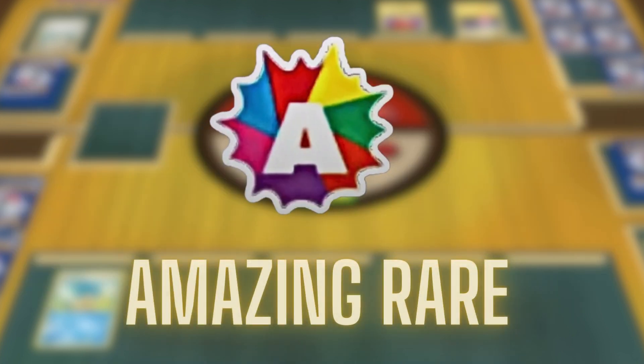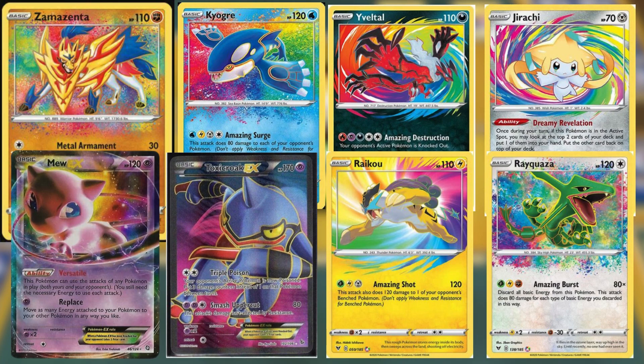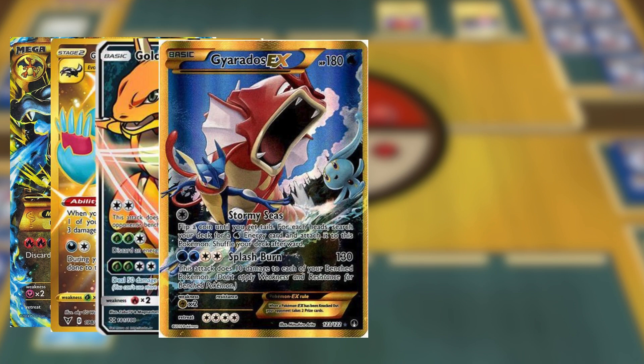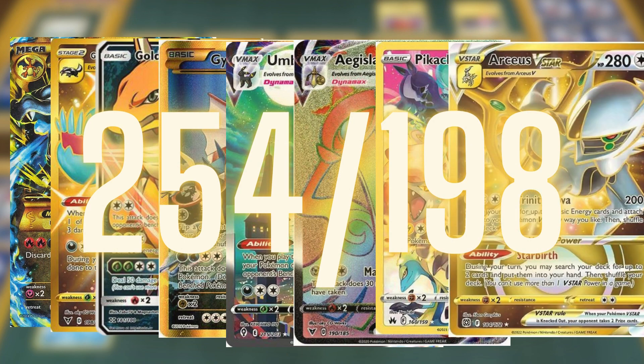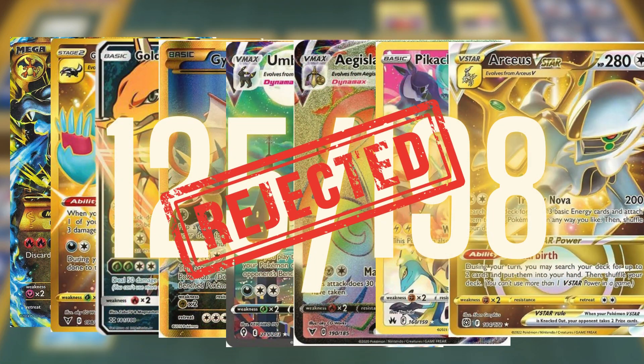An 'A' symbol with a rainbow signifies an amazing rare, roughly equivalent to a standard double rare EX or V card. Radiant or shiny Pokemon cards are also in this category. Lastly, secret rare cards exist outside the advertised set list, with a card number exceeding the official set count. For example, a card numbered 254 out of 198 is a secret rare, whereas a card numbered 125 out of 198 is not.